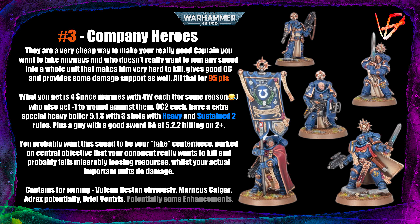The new Company Heroes. They are a weird unit, and I think a lot of people don't understand how to use them. I think they're best thought of as a way to make your really good captain — who you are taking anyway and who doesn't want to join any other squad — into a big, chunky unit for just 95 points. You get four very chunky Space Marines with four wounds each. Don't ask me why they have four wounds each when Bladeguard are three — they're just veterans I guess. They also get minus one to wound, so they are hard to get rid of.